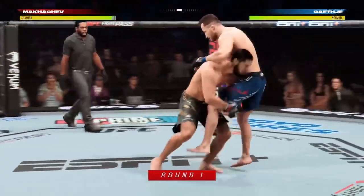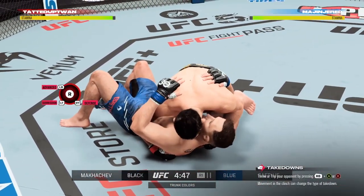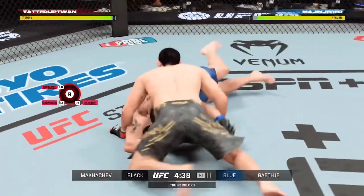Ready, go! All right, round getting underway, and we take a look at the Combat Sambo World Champion and UFC lightweight contender, Islam Makhachev. What will he do in this fight? Well, oftentimes, he does whatever he wants to do.